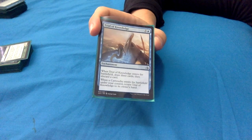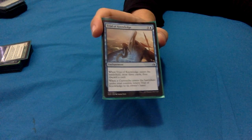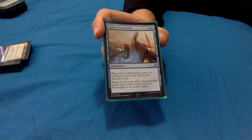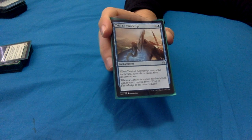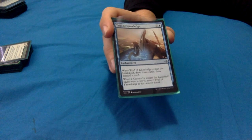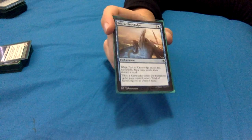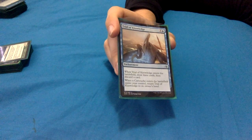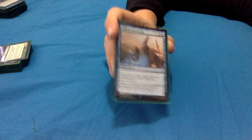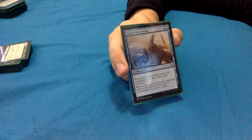Drawn from Dreams: an enchantment. When it enters, draw three cards then discard a card. With Yarok that's draw three, discard one, then draw three, discard one again - so you're drawing six and discarding two for 4 mana, which is really nice. It also says when a cartouche enters the battlefield under your control, return it to its owner's hand - I do have one of those cartouches in the deck, but 99% of the time you're just thinking about that first draw ability. Drawing six cards seems decent.